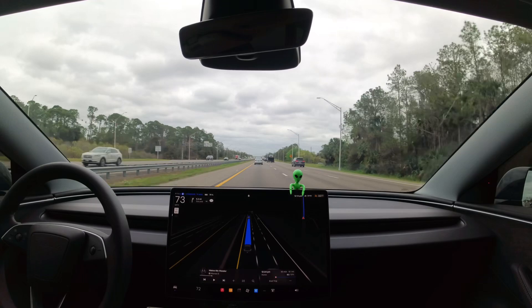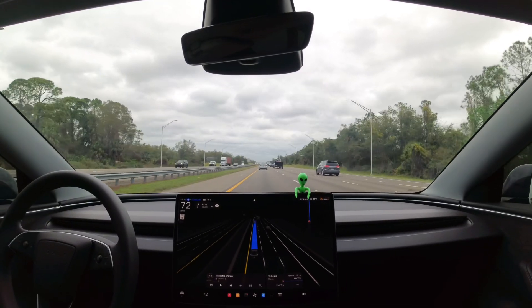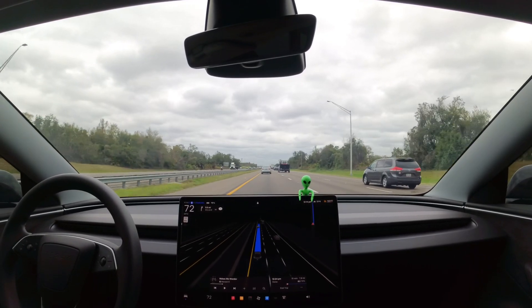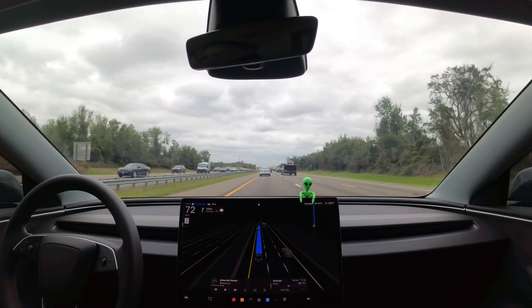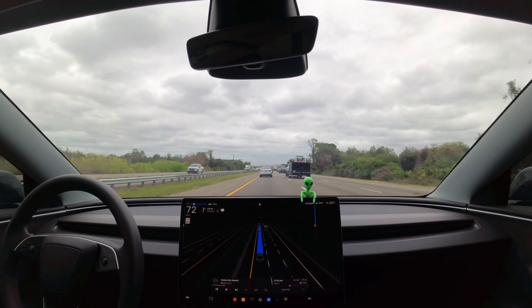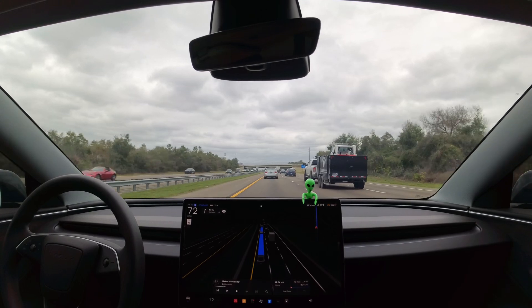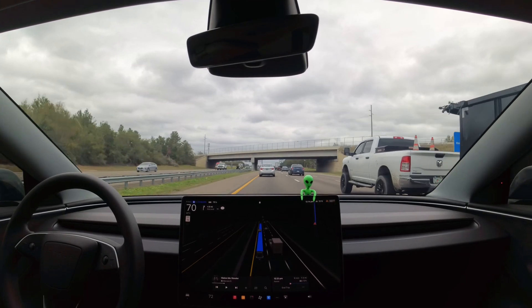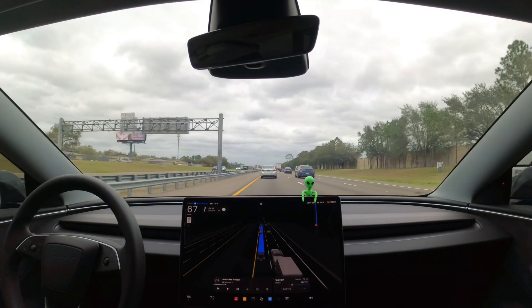When passing that van on the right, it moved slightly left in the lane. When I pass someone on the right, it moves a little right to give extra distance. It's also doing a better job merging into traffic — the car gauges how fast cars ahead are going, determines if there's enough room to get between, say, a truck and a Chrysler 300, and slides seamlessly into the lane.